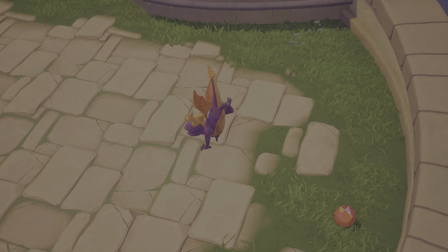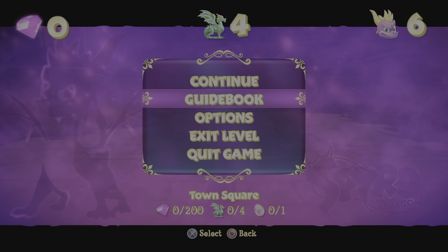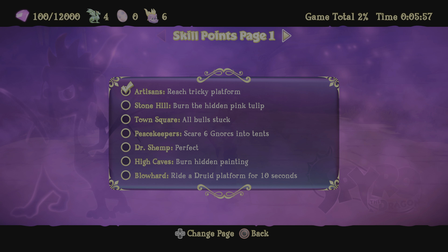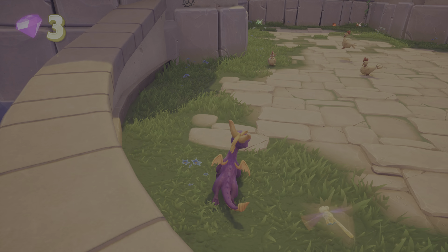Alright, we're here. So there is a skill point to get on this level. If you go back to the guidebook, hit triangle, Town Square, charge all the bulls. We'll be doing that by just charging using Square on all the bulls we encounter.